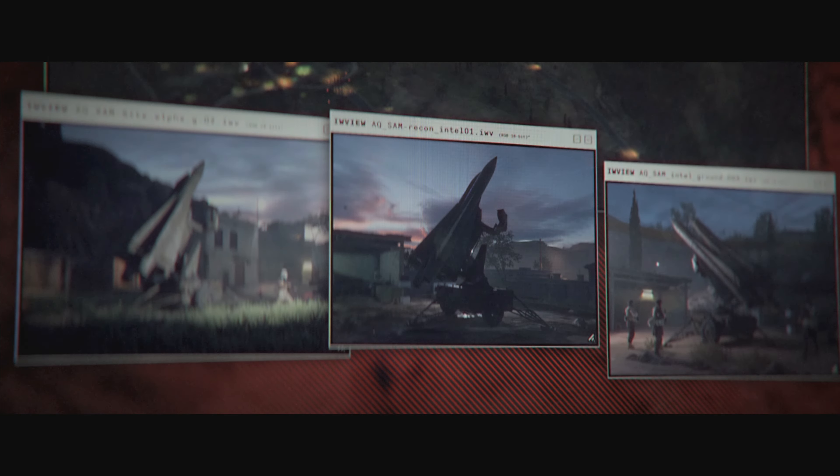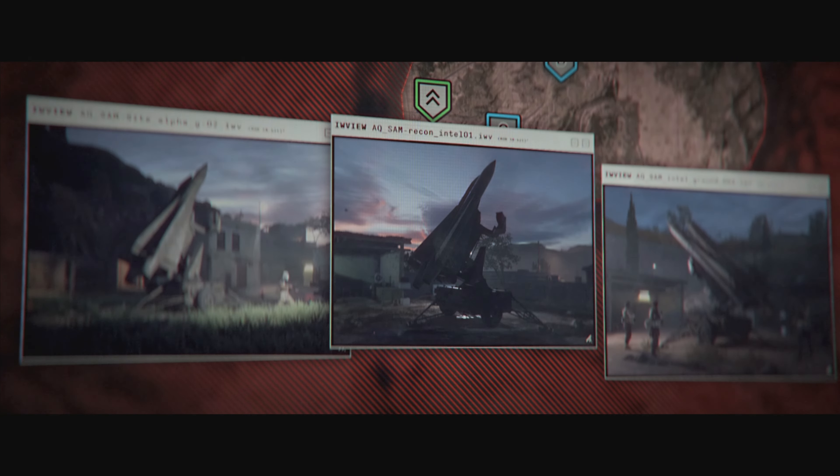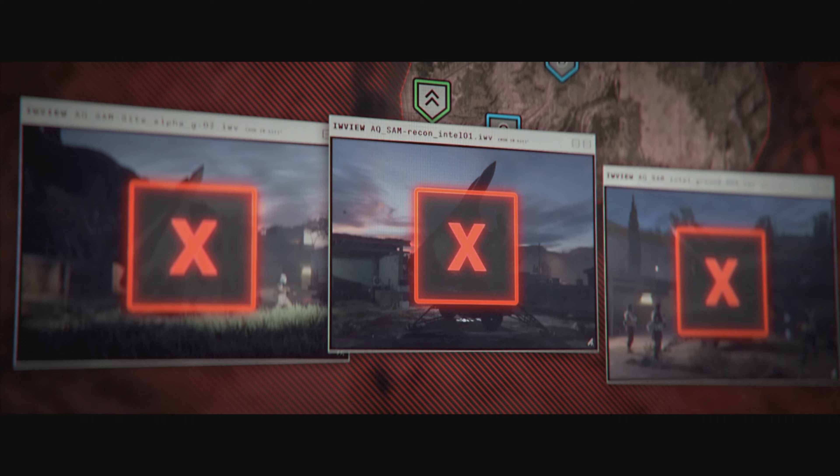Breaker 1. Satellite imagery confirms the AQ Army is using Russian-made surface-to-air missiles to defend their operations at the oil fields in this valley, making the sector impenetrable by air. Your mission is to destroy those SAM sites.